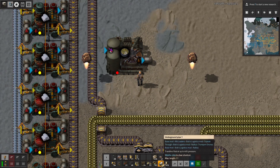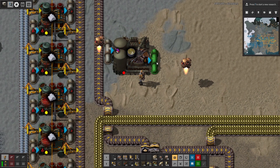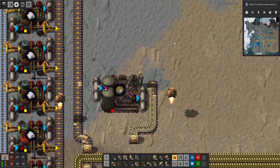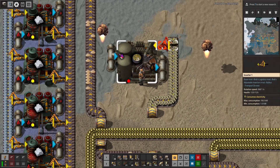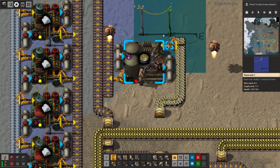So we're going to do like this. The input is going to be this. Let's take the sand out. The output will be there. We're going to need power poles. I'll just put a power pole in between.